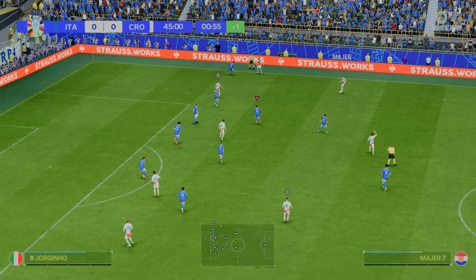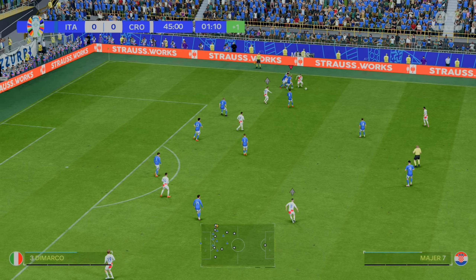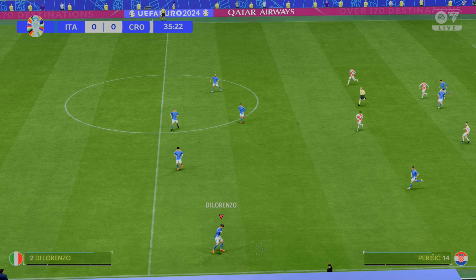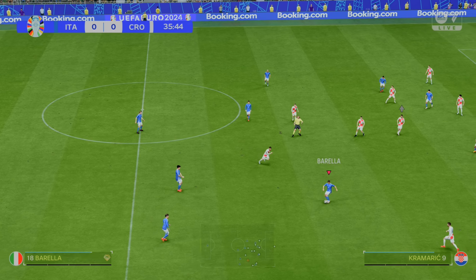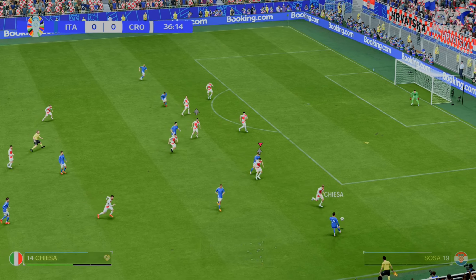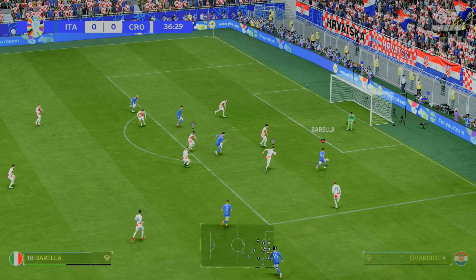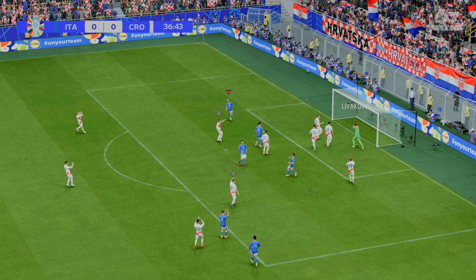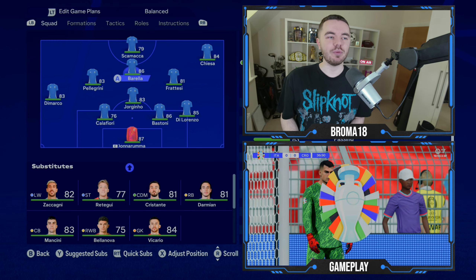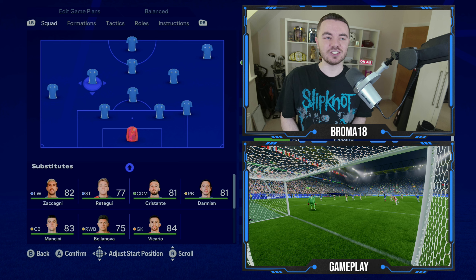So how do we recreate that role where Barella comes deeper in possession — not an out-and-out box-to-box mid — but out of possession pushes up and forms the 4-4-2 shape? We move him up to CAM and then in the player instructions we set him to free roam. You'll notice in possession he drops deeper and plays that flatter role, but out of possession he does a fantastic job of forming that 4-4-2 shape in the defensive phase.